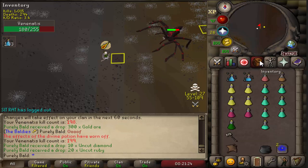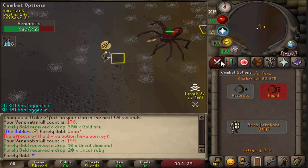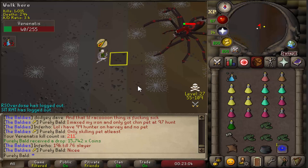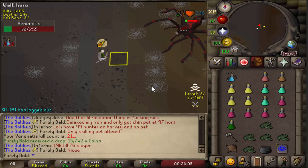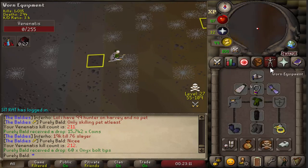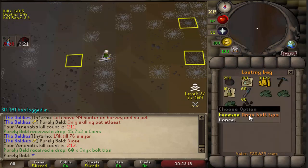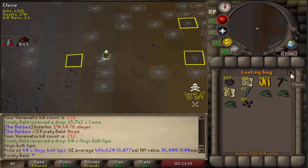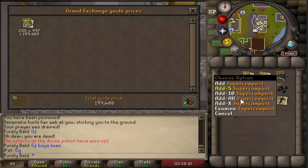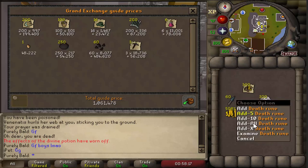That's my little TED talk on how not to die here. I got 60 Onyx bolt tips, which is 484k. This is the loot from one hour of killing Venonatus - I got 1.2 mil. I didn't get any rare drops, but still without any rare drops it's still quite a bit of money.